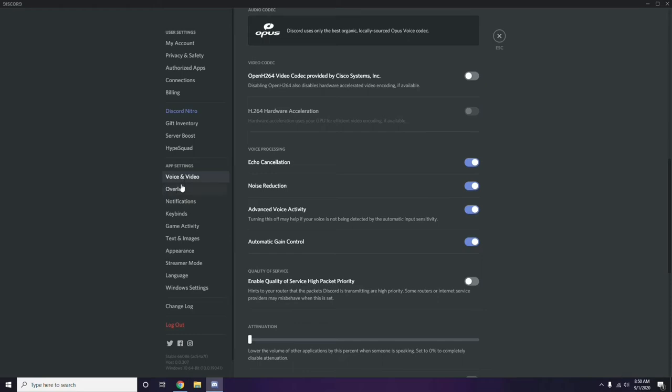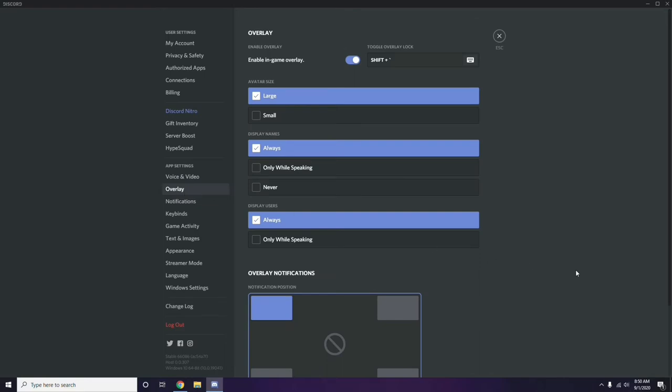Next, go to the Overlay section, which is below Voice and Video in the left sidebar. Click on Overlay, and from there turn off the 'Enable in-game overlay' option. It is already enabled in most cases by default, so you need to turn it off.